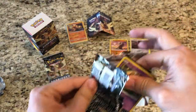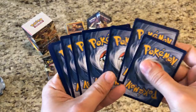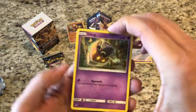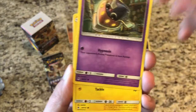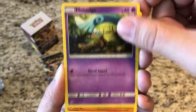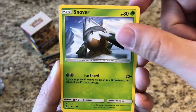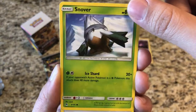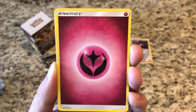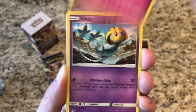Let's see our third pack - still haven't pulled anything. Can we get something out of this one? We got an Inkay, Magnemite, Honedge, another Cubone, got a Snover - this looks a lot like the other Snover cards, I'll have to go back and check - got a Fairy-type energy, and Clefairy.